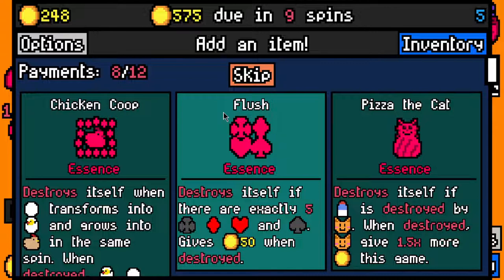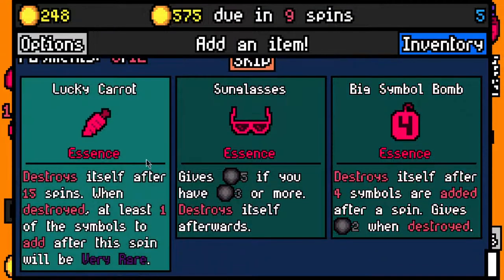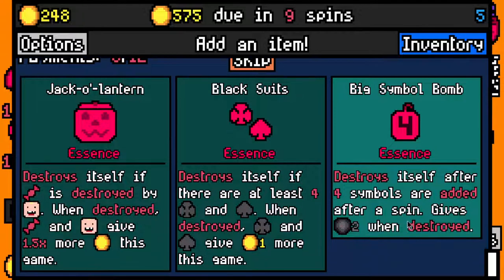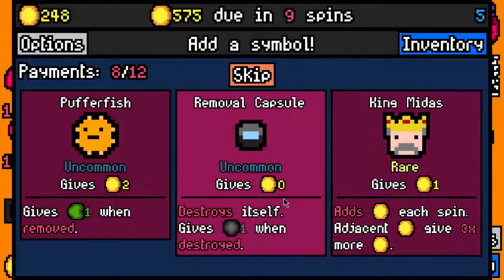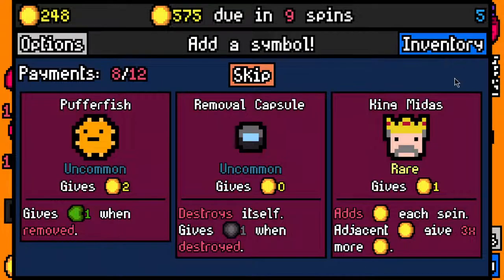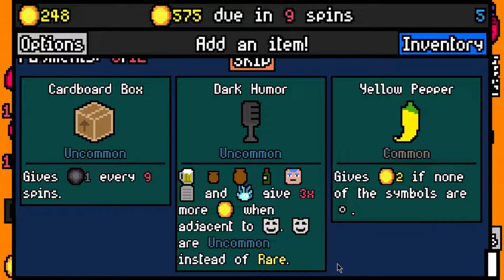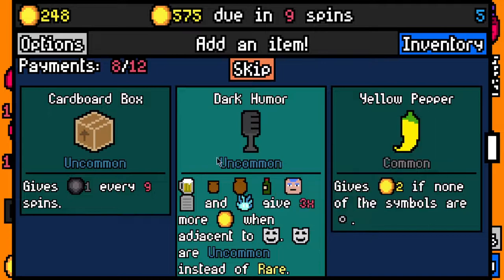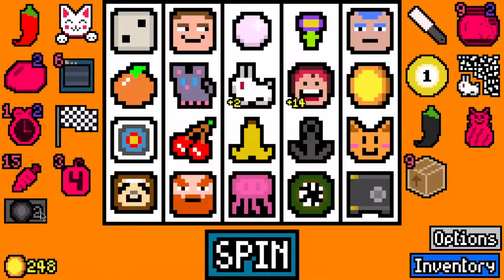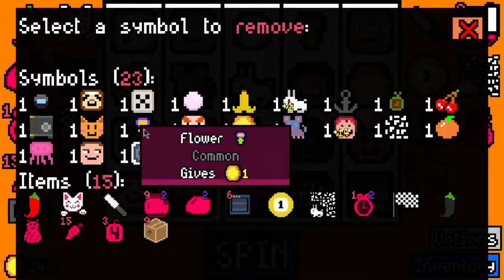Let's take Pizza the Cat Essence and Lucky Carrot Essence - 15 spins, for something that's very rare, I'll do it. Black suits, checkered lantern - I'll just take Big Symbol Bomb. I don't have any way of getting rid of coins, so I don't particularly want King Midas. I'll just take a removal capsule. I'll take cardboard box - I feel like we'll have lots of removals but that might come in handy for Eldritch creatures. Let's remove the flower.